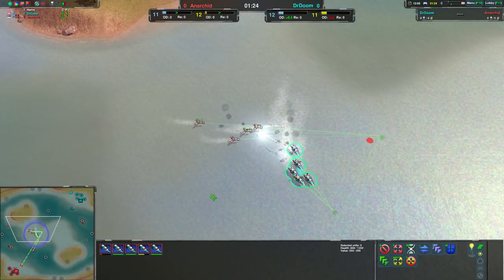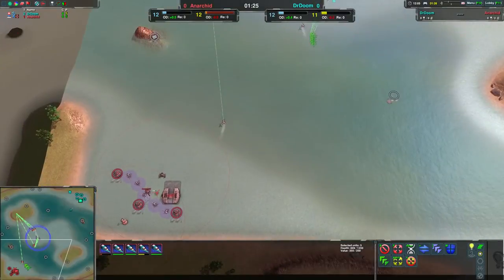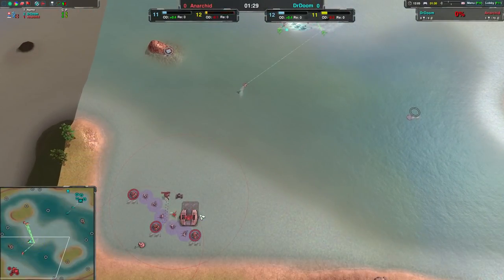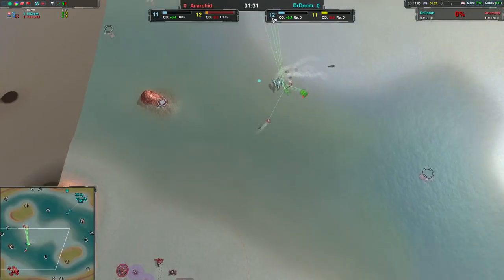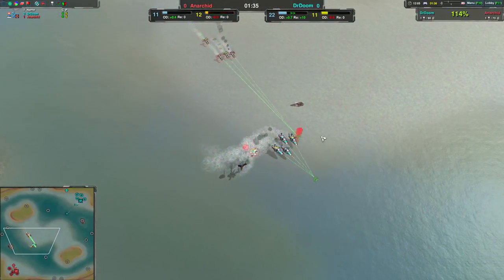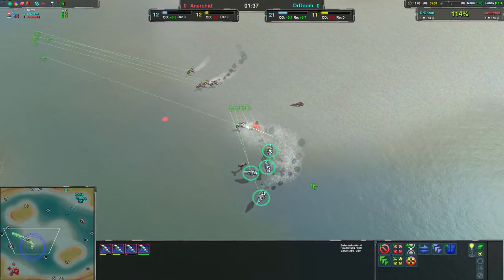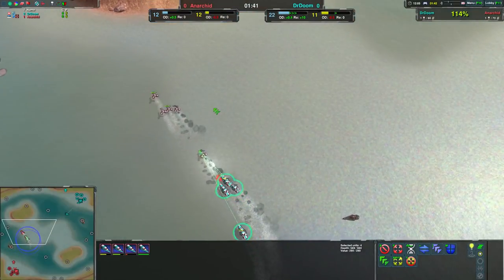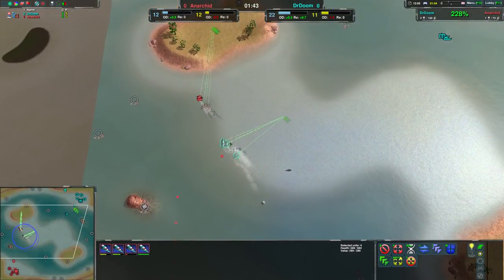Doctor Doom defending just fine. The main question is what's going to happen when the Claymores are built up, and what exactly is Anarchid going to do after that? Because they have Claymore-Dagger, which isn't a bad choice. The Daggers are going to be able to get rid of this mass of units, which admittedly is being micro'd quite well. Doctor Doom is handily taking this from a micro perspective.